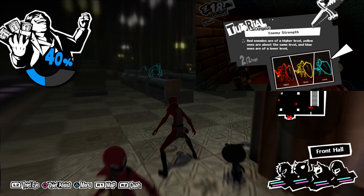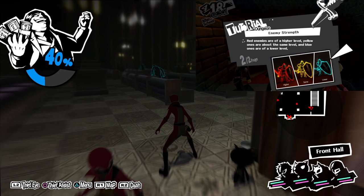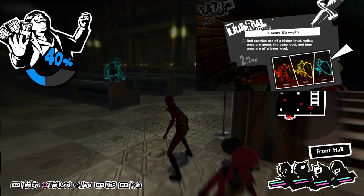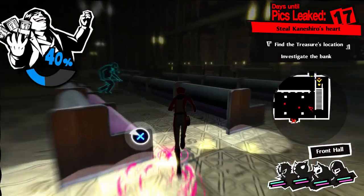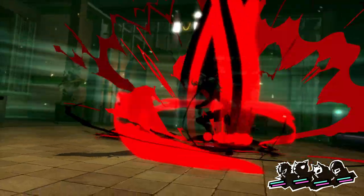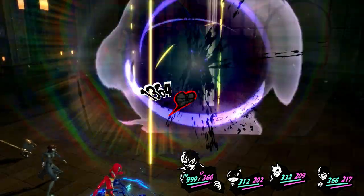So just know: blue means lower level, yellow means around the same level as you, and red means they're stronger than you. It's always good to check your enemies and see if you can handle it or not. Watch as I walk up to him — I should be able to beat him easily. And there he goes, bye bye!